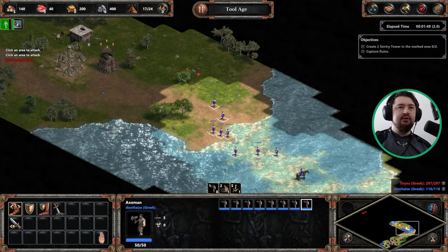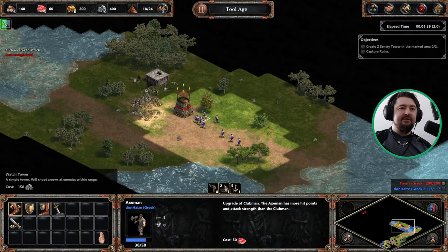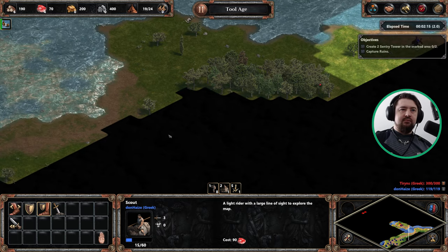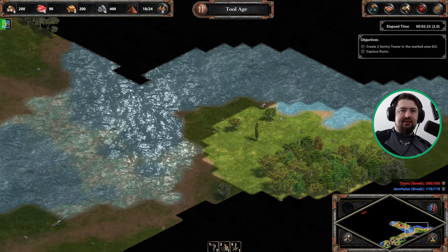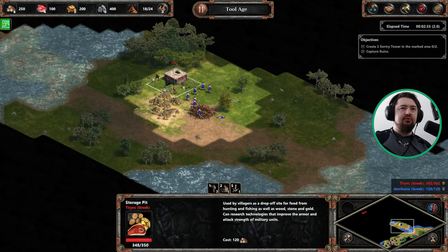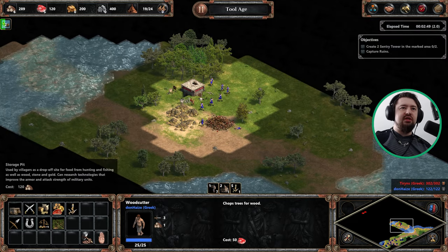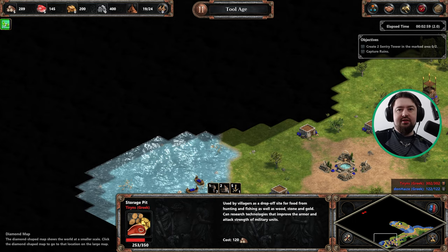I'm going to grab four fish boats. We are on an island. Now we've got Axemen - that's great. We should have no issues with that sentry tower. To be fair, you can do it with Clubmen too, but Axemen are just better and they're a cheap upgrade. So we are going to build a wall and protect our lands from the enemy intruders by forcing them into a bottleneck, basically.